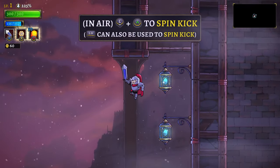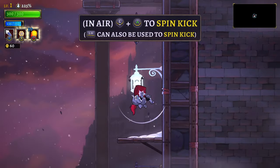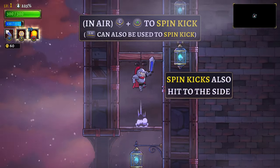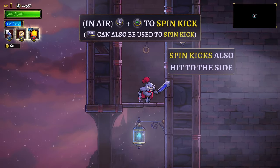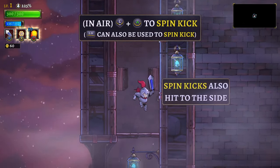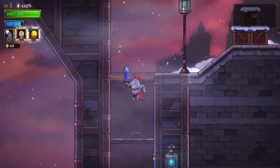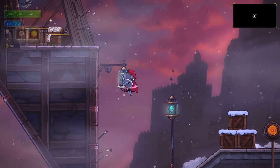I want to know what that left button means. Oh, I get it — it's only while you're midair. Oh no, this is gonna kick my butt. It's already too many buttons to think about and it's not even that many. Spin kicks also hit to the side — oh I see. Okay, I'm getting a feel for it kind of. This looks like a total pain.